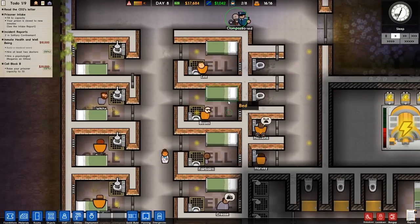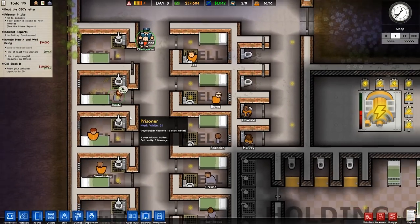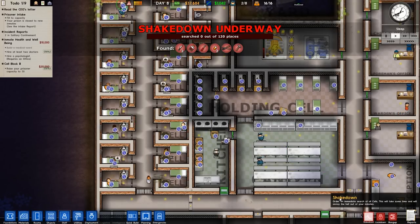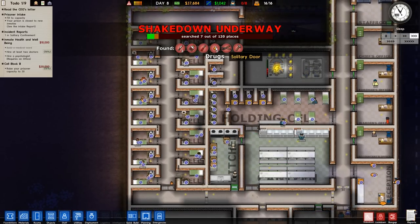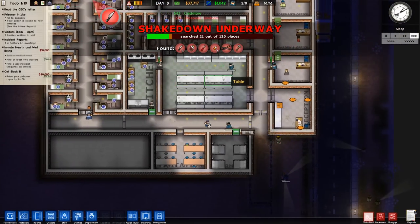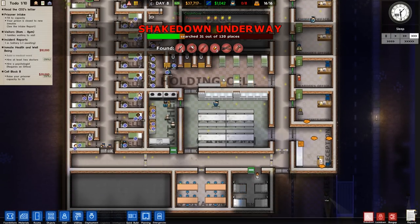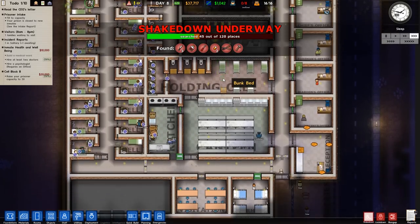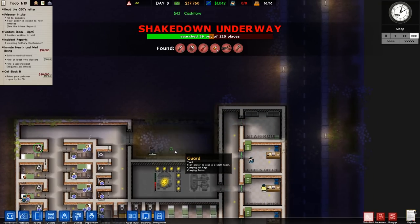It shouldn't be too big of an issue. Looks like this guy is throwing up all over his cell — which actually reminds me, we have not done a shakedown yet. Let's go ahead and do that. There are 120 places to search. We have eight guards all being tasked right now with doing the shakedown. We definitely need laundry too — that's an issue. Do we have a psychologist? No, we do not.